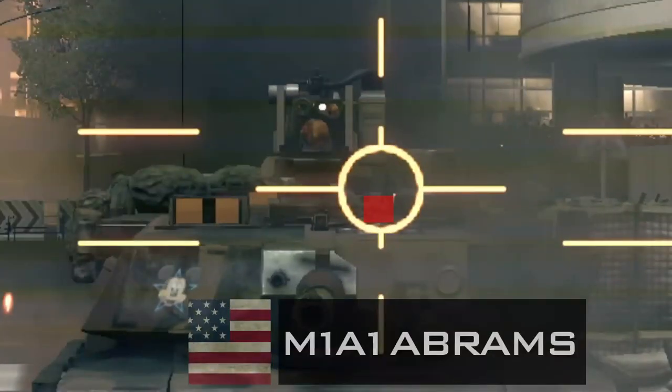Now let's get to the American M1A1 Abrams. The hitbox here is next to the Gunner's Caliber 50 and the CITV station. But the spot lies only on the very top of the tank.